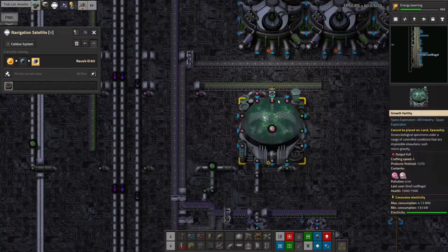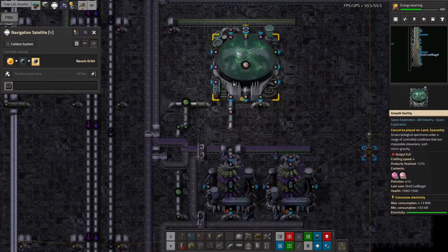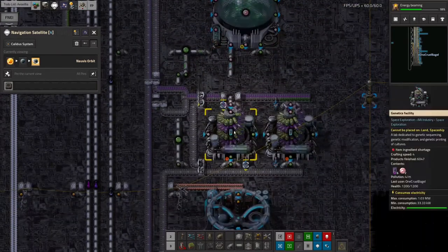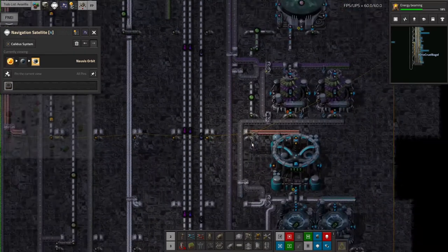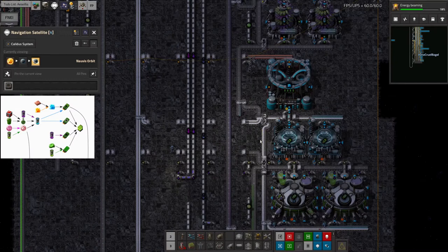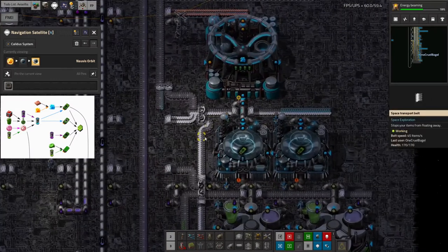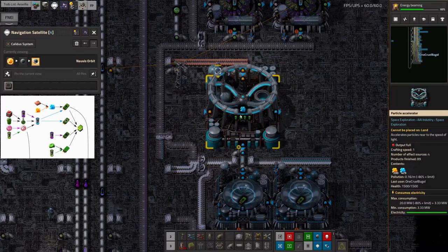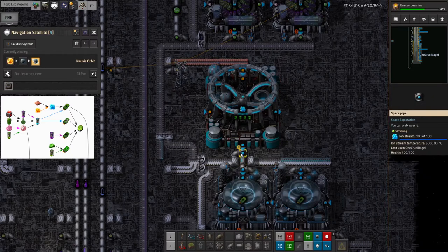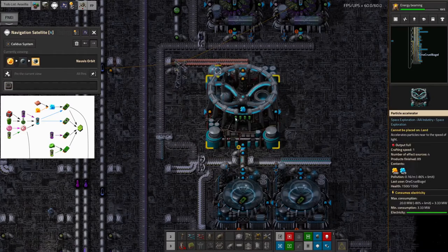From here we can make neural gel, and that allows us to make the blue biosamples. We've got the green ones, the purple ones, and the blue ones, and you need all of those for Bioscience 3, which seemed a little bit mean. We also need to start making ion stream, so I've just dropped in a particle accelerator. We don't need a huge amount of blue clouds from it, so I've filled it up completely with efficiency modules because these things are really, really power hungry.